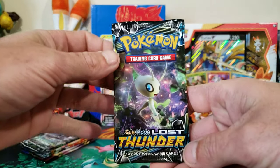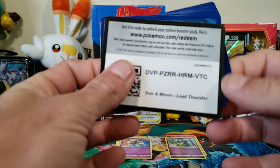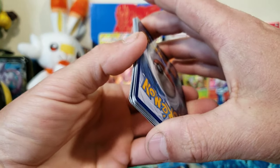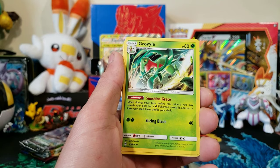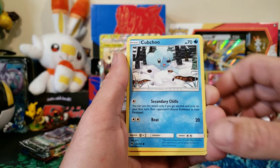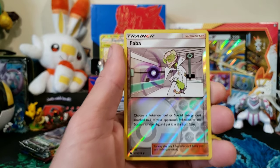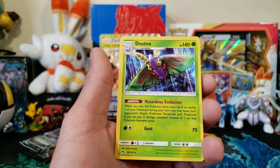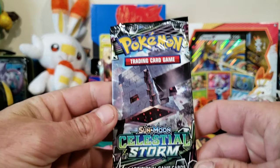Now we have some Lost Thunder. There is your code - this one is four to the front as well. We have a Lightning Energy, Lampent, Grovyle, Adventure Bag, Pika Peck, Durant - the big old ant - Cubchoo, Phantump, Whirlipede, reverse Faba - that dude looks like Scyther but in human form - and a regular Dustox. So we are doing exactly as I thought we would.